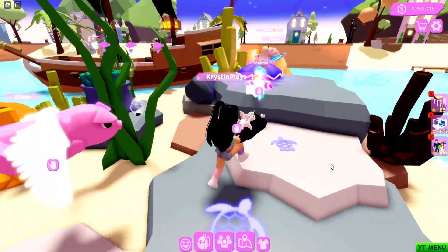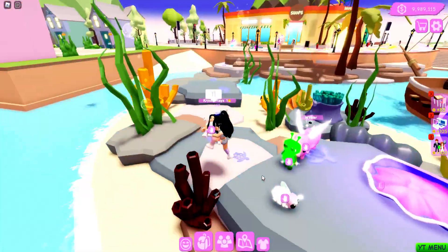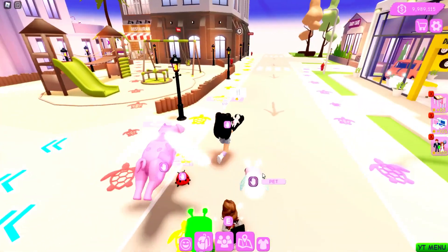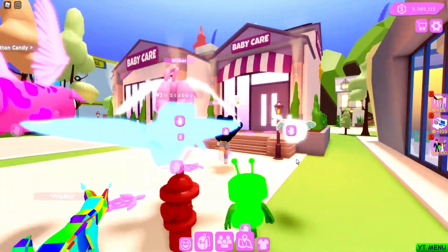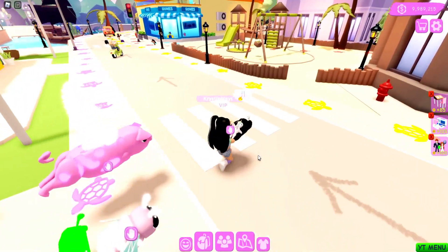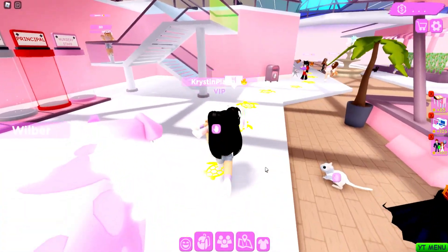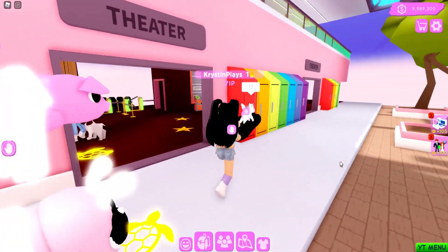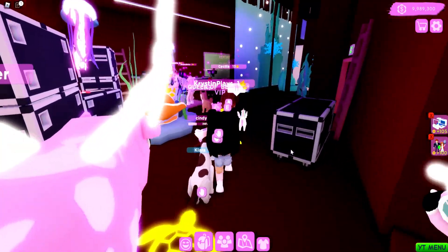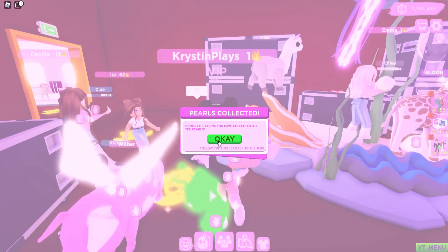Pearl number four is down by the water — oh my gosh, look at all of the coral! Pearl four is actually when you load on going into town. We literally only have two more to find. We've already followed the red one, so let's follow the purple and the yellow. The purple one is over in the baby care area, where you actually adopt your baby. The yellow one goes over into the school and then over into the theater — wait, are the rainbow lockers new? Way in the back, and we've claimed all six pearls!